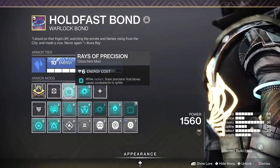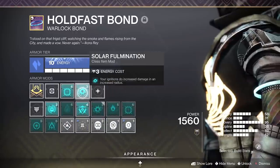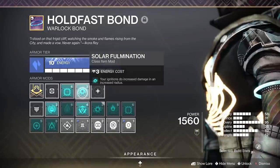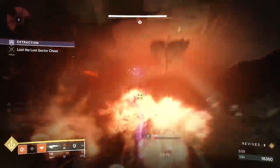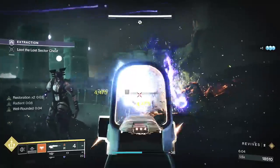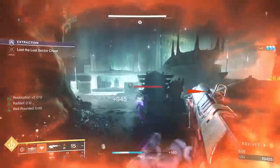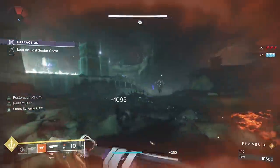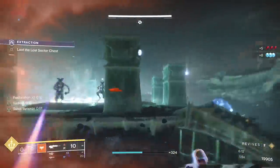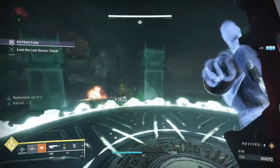This artifact mod — razor precision — should be used more in general. It's very powerful: while radiant, solar precision final blows cause targets to ignite. You pair that right next to it with fulmination, where your ignitions do increased damage in an increased radius. So with Dawnblade, I can get off a melee, become radiant, throw a healing grenade to have restoration and radiant active. As I'm getting kills with Staccato, it's extending those effects, and as I land headshots, there are nukes going off. Mida and Drang wouldn't do very well here — I'm hitting them from spawn at a distance and nuking the area. That's the value.